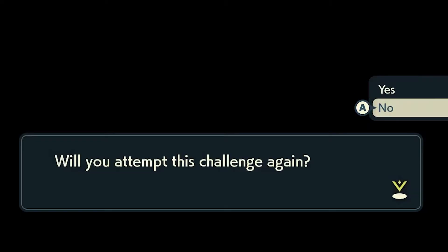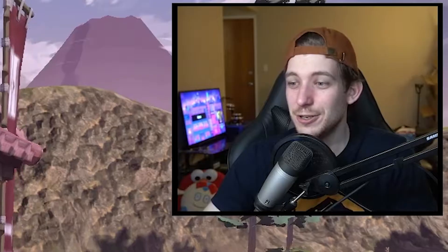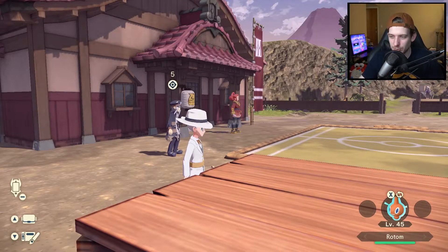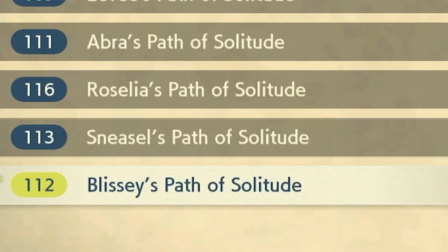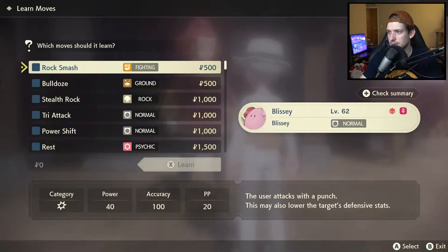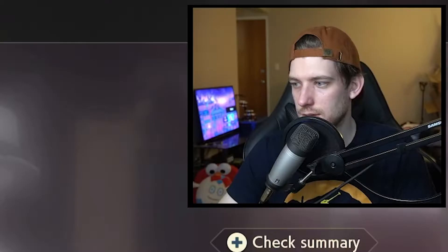Going to hit no here. "Your battle was not bad at all. Please walk the Path of Solitude again." What the hell? Level 70 Garchomp? Okay. Now that I know what we're dealing with, which of these Pokémon could take down a level 70 Garchomp? Maybe Blissey? I just want to give my Blissey like a fairy-type move or something. Dazzling Gleam — actually, Ice Beam would be even better.